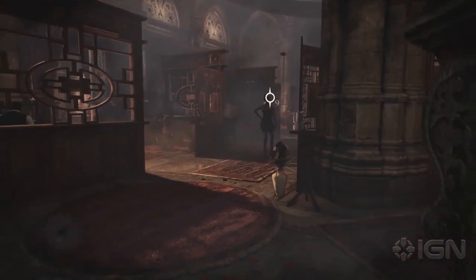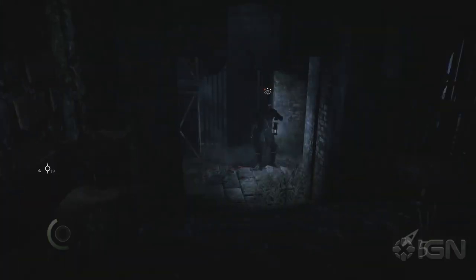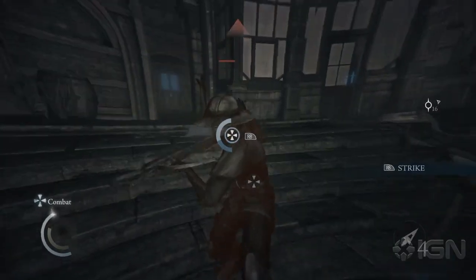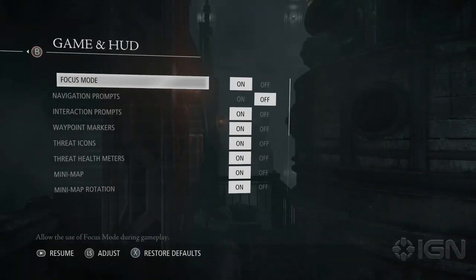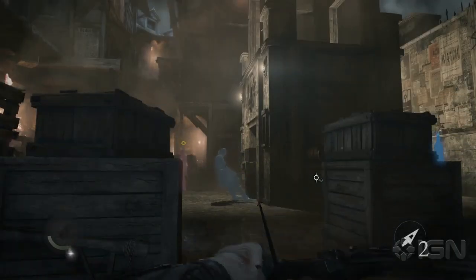Last time we showed you that each situation in Thief has multiple ways that it can be approached. You can be violent, or you can lurk in the shadows, avoiding combat altogether. Today we'll be looking at the Focus ability. This is a new feature to the Thief series, and while it can be turned off if you're a more traditional player, it does open up some fun new options for both the combat and stealth approach.